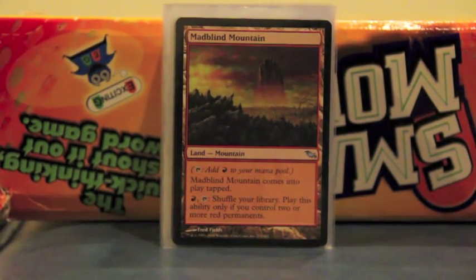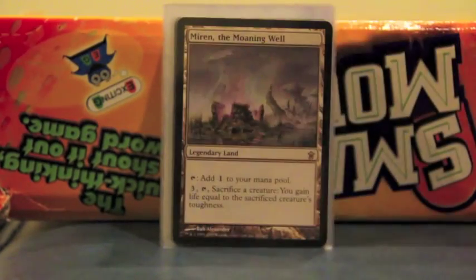City of Shadows taps for half your life total, and you double that. And a Maze of Ith — at least you can shuffle your library. It's only good if you have two or more red permanents, which you always do. It's a nice option — just shuffle your deck if you keep drawing land and you have a Sensei's Divining Top, you realize you're in trouble.